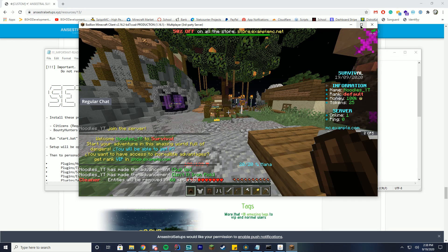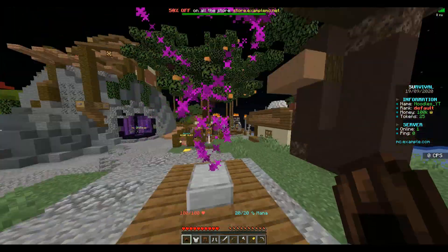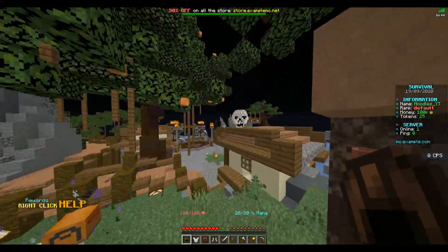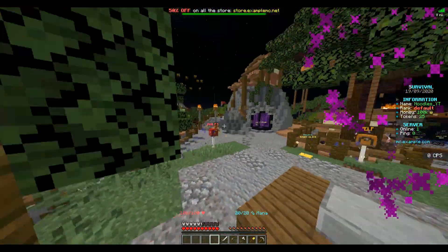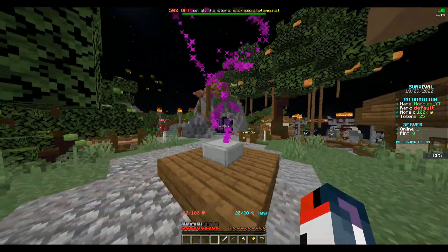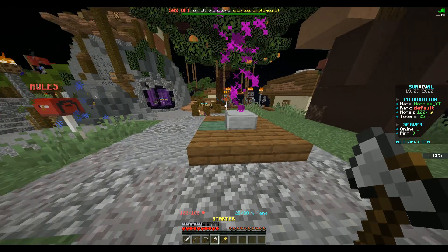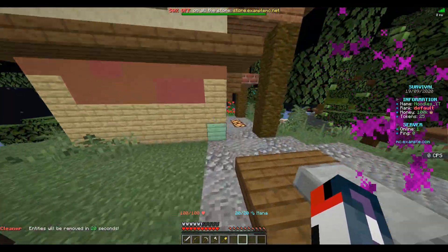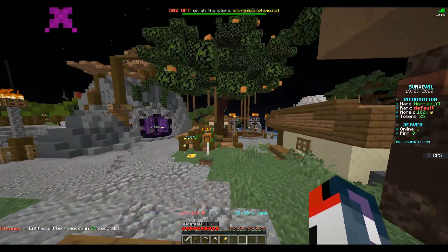Let's hop in game and take a look. When we first spawn in there are nice little particles, so great job on the particles. I love when servers have particles when you join because it makes it more interactive. The only thing I would say is to possibly make them less constant — maybe once you join they disappear. Also, I would make sure your tools are organized and your armor is put on automatically, though you can obviously change this yourself in the server files.